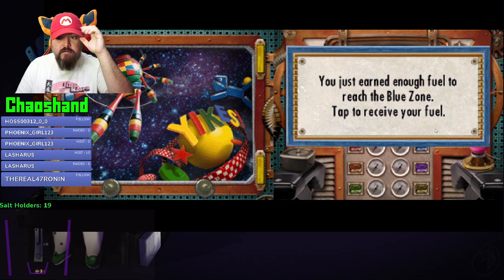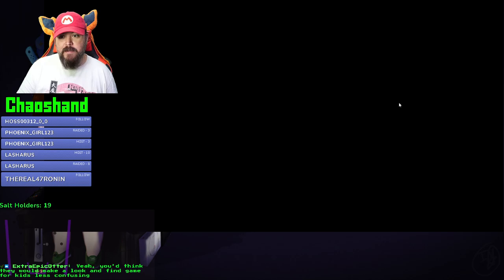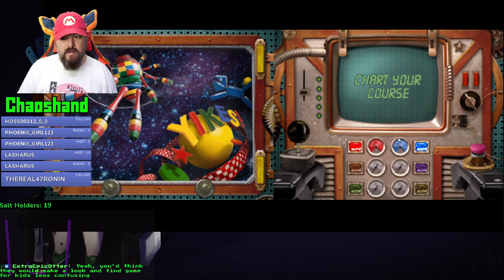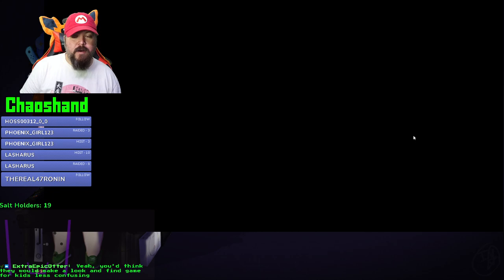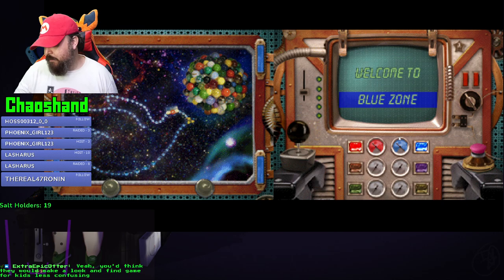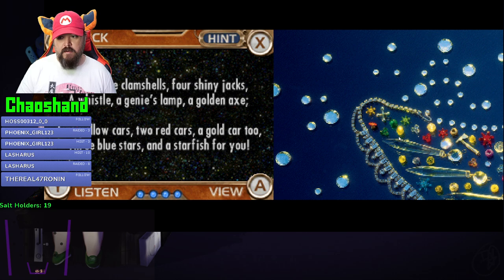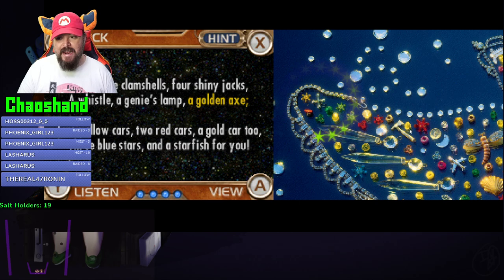We can go to the blue zone! But first let's shove our thingies in the thingy. You need all 12 pieces to start building the generator part - keep playing I Spy riddles to find more pieces. Choose where you want to travel next - the blue zone! I spy three clamshells, four shiny jacks, a whistle, a genie's lamp, a golden axe - Golden Axe, now available on Sega Genesis! A whistle - god, everything is so small. Four shiny jacks.